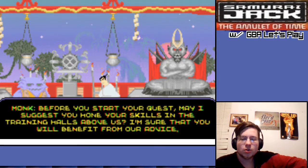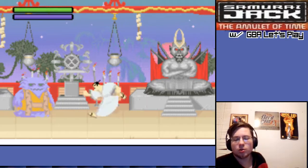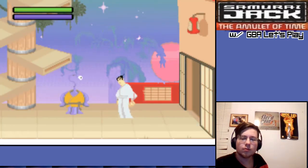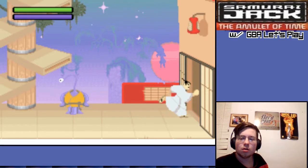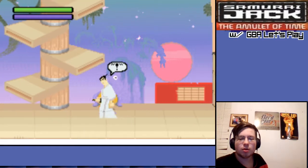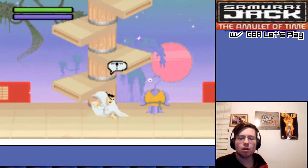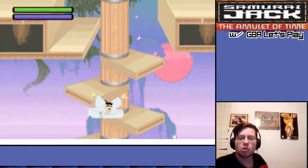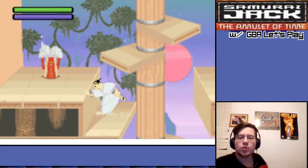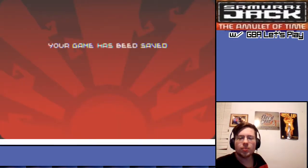'Before you start your quest, may I suggest you hone your skills in the training halls above us. Make sure that you will benefit from our advice.' Begin your training by jumping up these platforms; when you reach the top you can save your progress. Why is the screen shaking whenever he gets up there? Game is not saved, okay.